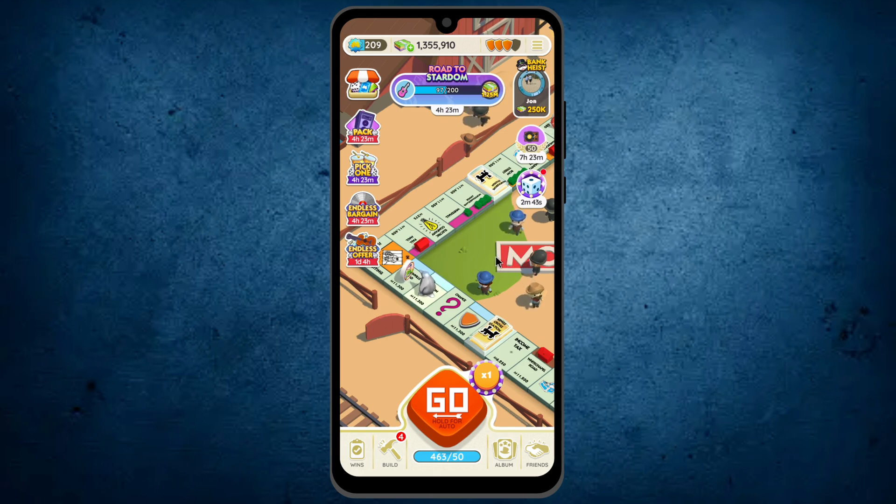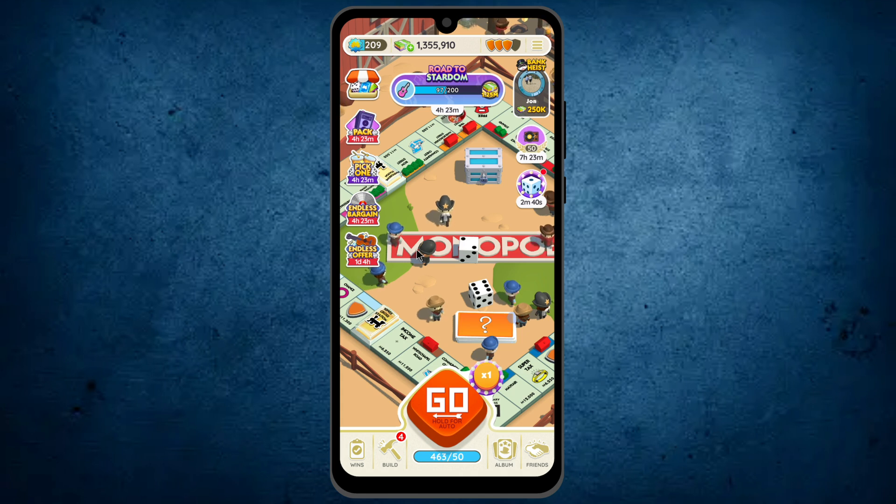So try to add more friends in Monopoly Go and increase your chance of getting 50x chest. That was the basic way by which you can get the 50x chest in Monopoly Go.